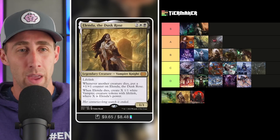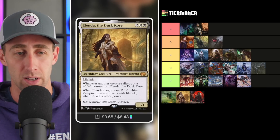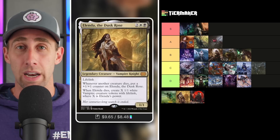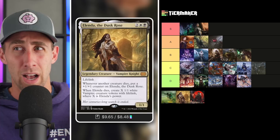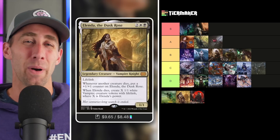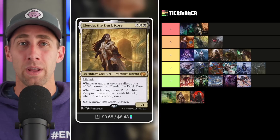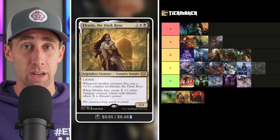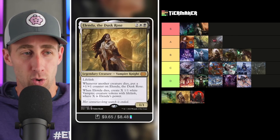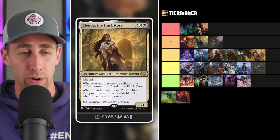Alela the Dusk Rose — a 1/1 lifelinking Vampire Knight for four white-black. Whenever another creature dies, you get a counter on Alela. When Alela dies, you get X 1/1 white Vampire creature tokens with lifelink, where X is Alela's power. This can be an incredibly heavy-hitting commander — it gains you a ton of life, and once you pop it with many counters, you get an absurd amount of tokens. With effects like Feign Death or Undying, you can get Alela back right away. Sacrifice Alela with 20 counters, make 20 vampires, get Alela back, sacrifice those vampires, chain and drain opponents incredibly quickly once you're set up. Alela is quite potent — I'm putting her in the B tier.